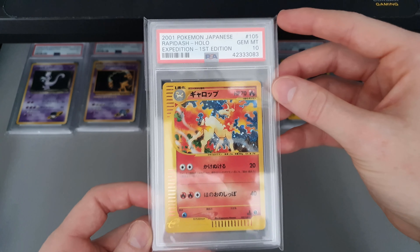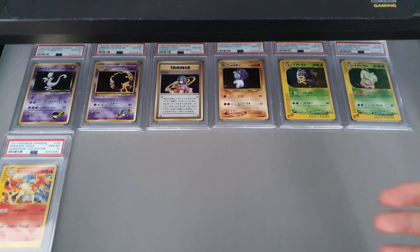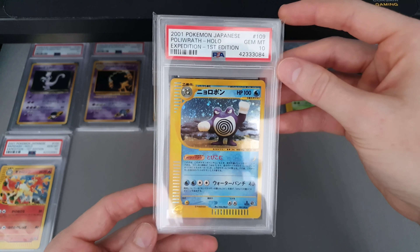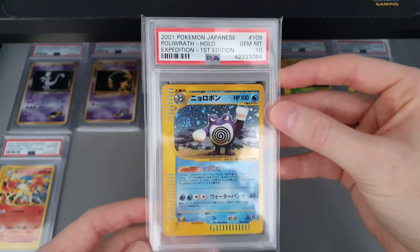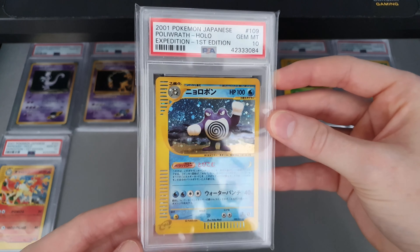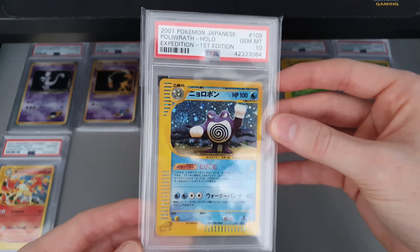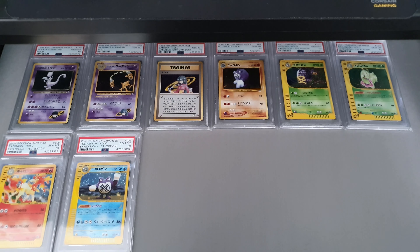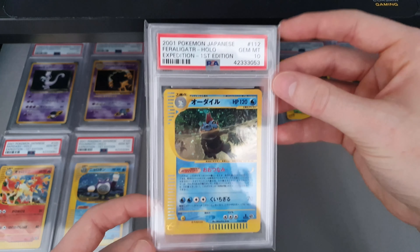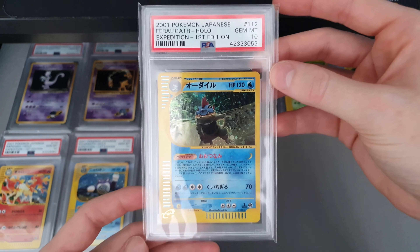Rapidash as well. And Poliwrath — I actually pulled this one. Bought a few packs, I think it was from Facebook, the only time I ever bought something from Facebook. I managed to pull that one. At the time I didn't know that hollows weren't in every pack, so I bought them thinking they would be and luckily did pull a hollow, so it paid off.